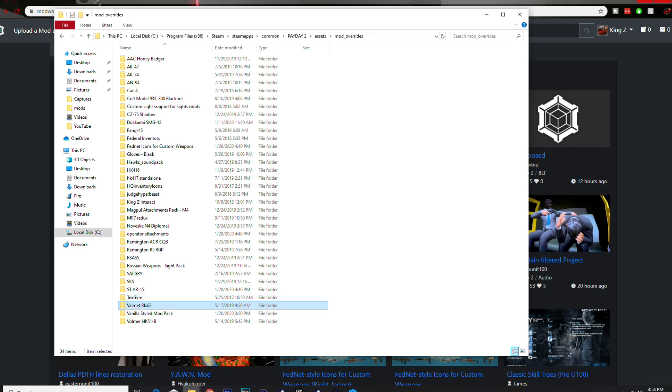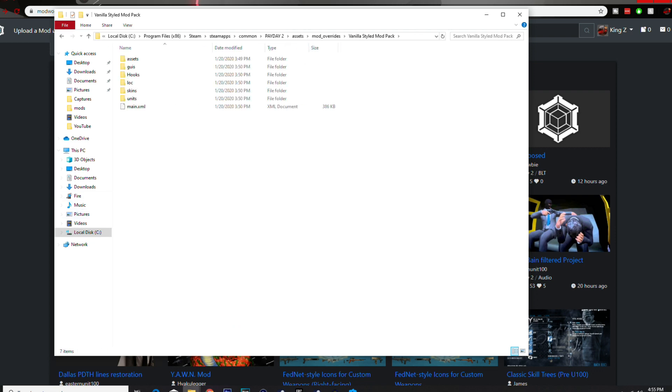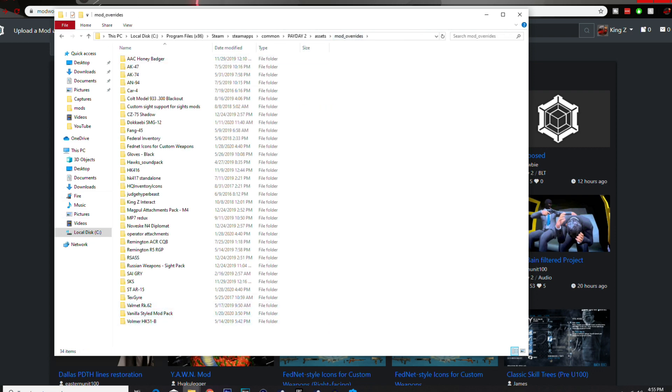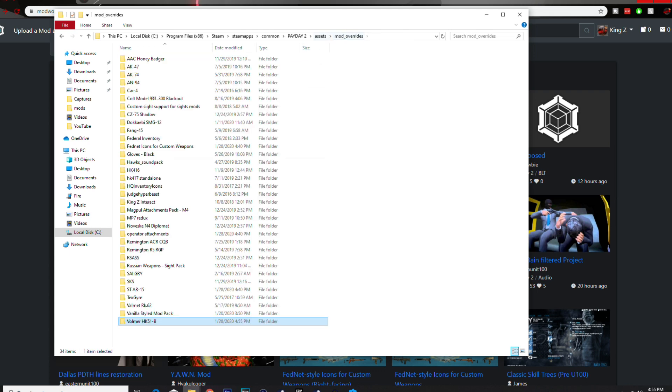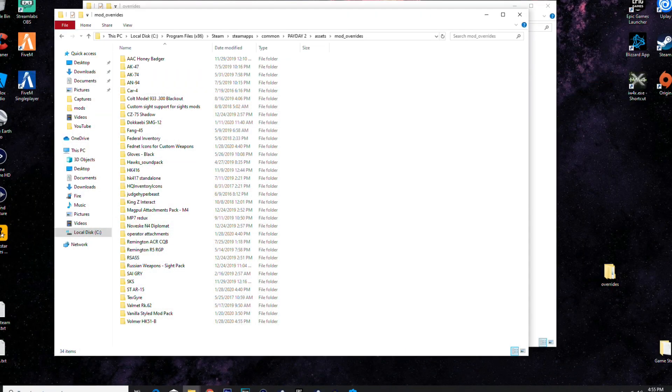Vanilla styled mod pack — basically adds a ton of weapon mods to the game in a vanilla style. I recommend this one. The Vomer is like a big MP5 but it's an LMG — really fun gun to use. And that's all the ones I have currently installed.